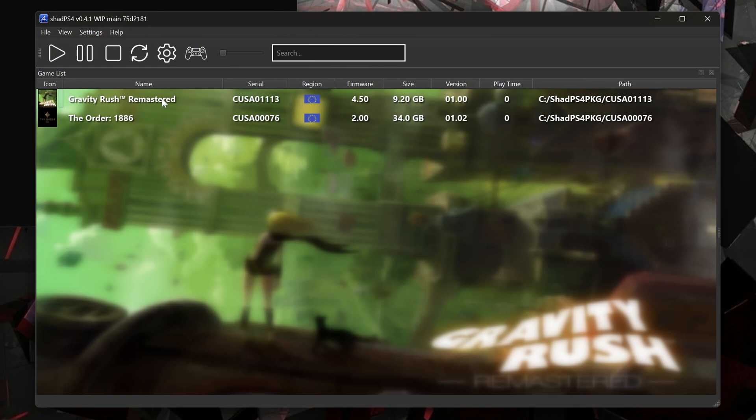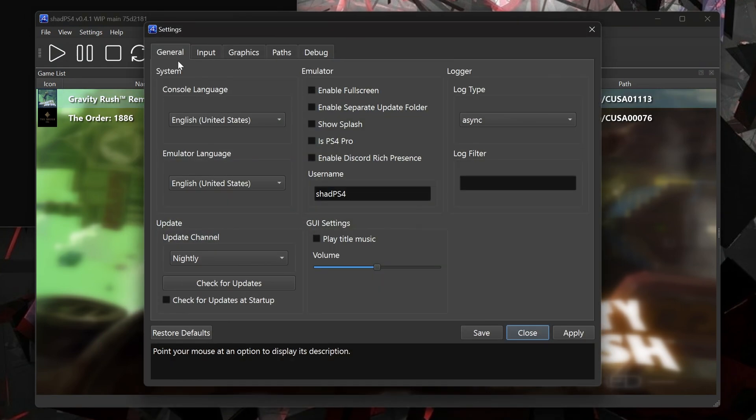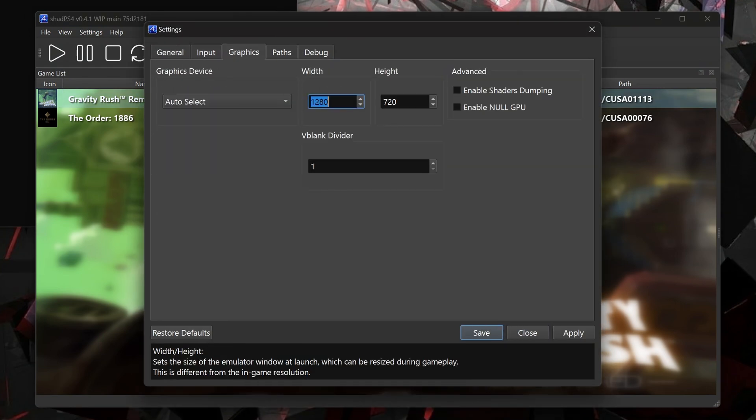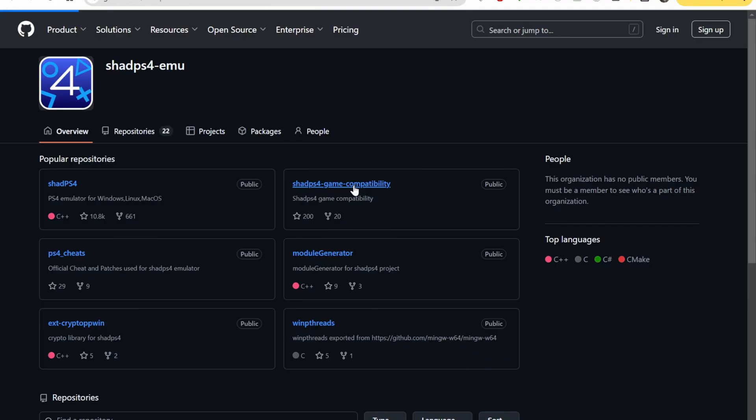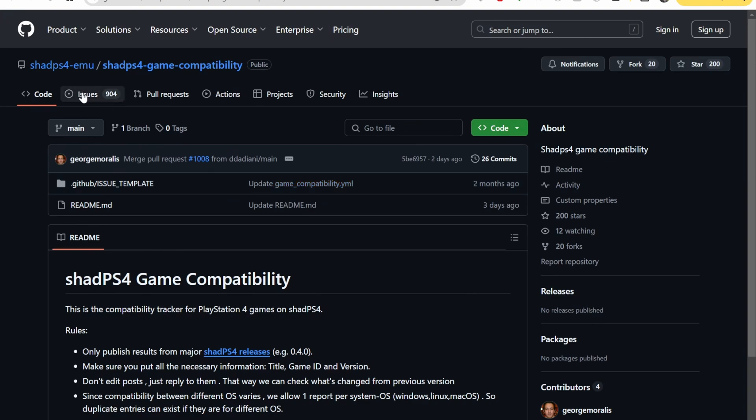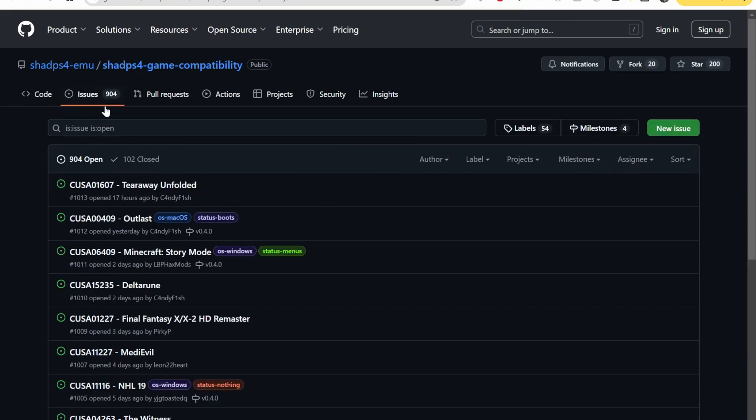You're nearly ready to emulate. You might wish to go into the settings and change the target resolution and tweak any other settings. The controller is picked up automatically, and at the time of writing it's not possible to rebind inputs, but I expect this will come in a future update. Double click the game you want to play and it should start to run. Be warned, many games will just give you a black screen and then crash at this point, so consult the game compatibility list on GitHub to see if your game is likely to run.